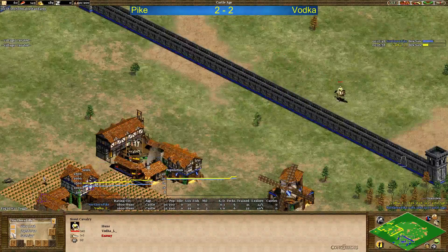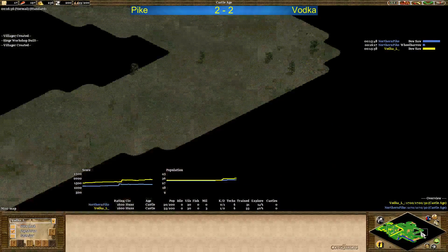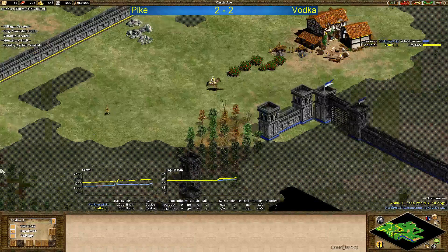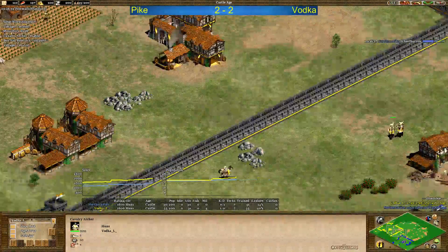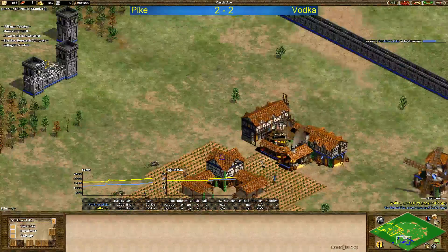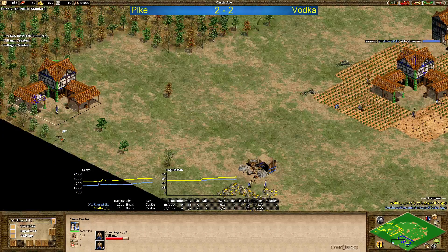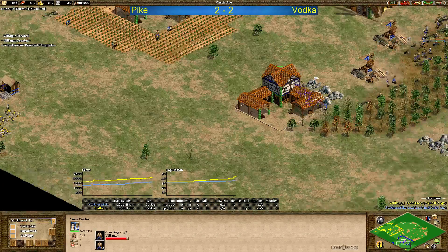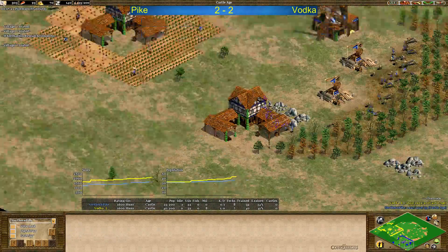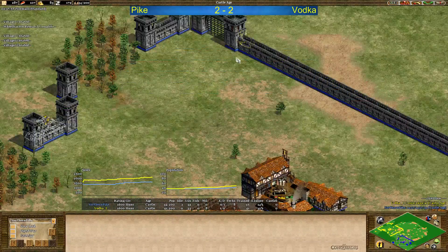Vodka is scouting. He can see the four relics and one extra gold but hasn't seen the others — he won't really care for now. A Mangonel is coming out immediately and a few Cavalry Archers just being produced. No Fletching done yet. Pike going for Wheelbarrow, two TCs — the deer villagers are building a TC here and one villager is on the stone. Looks like he wants to get a castle up for defense purposes, or maybe just have stone to put some walls up.